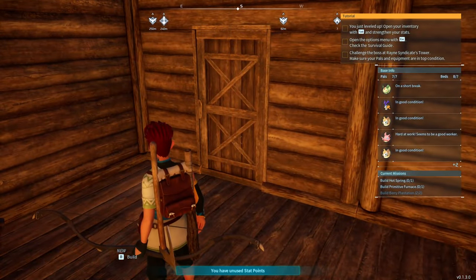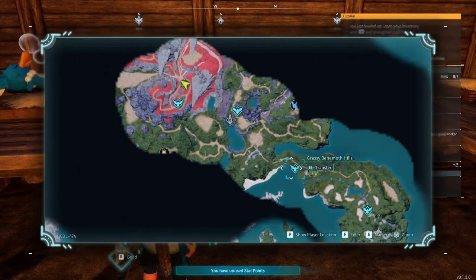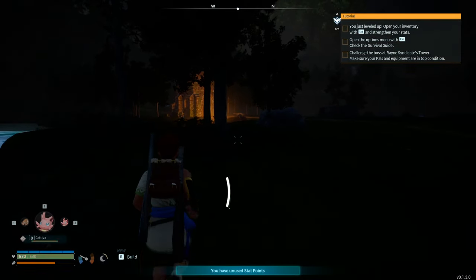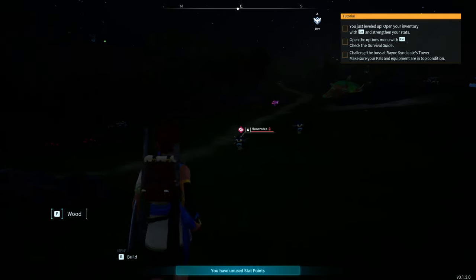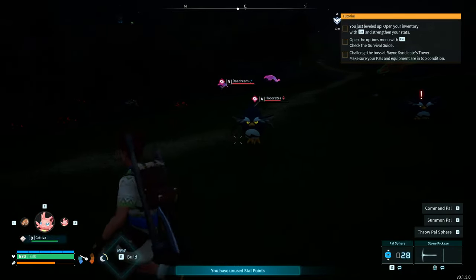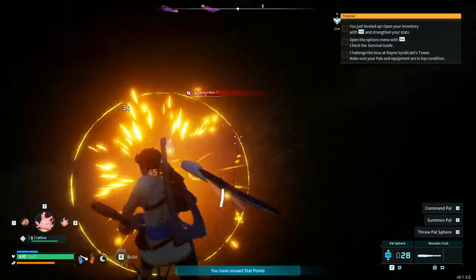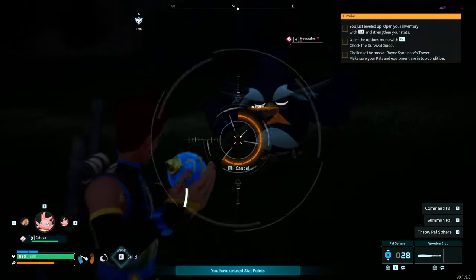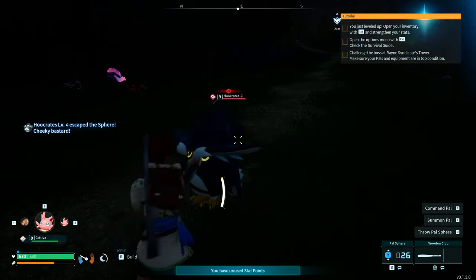Fast travel to the area we visited earlier. At night there are different pals to consider — not all will be friendly. Some like the Hookrats are evil but we can capture them. Level 4 Hookrats — we can use the club, it'll hurt our shield a bit but we should do enough damage. There's a 61% capture chance — we'll try again on a level three. We got that one.